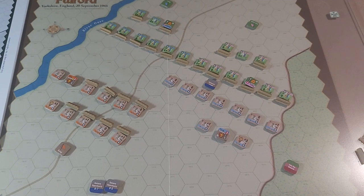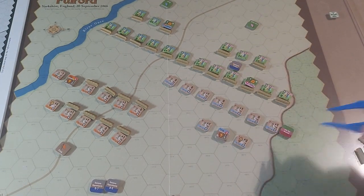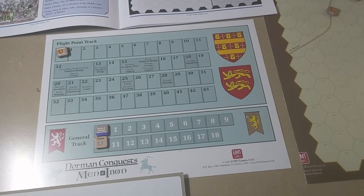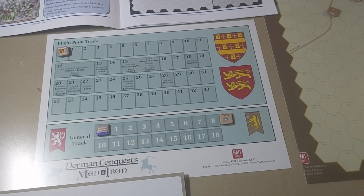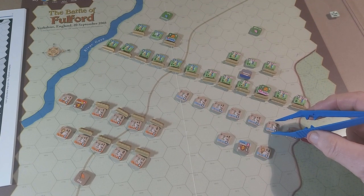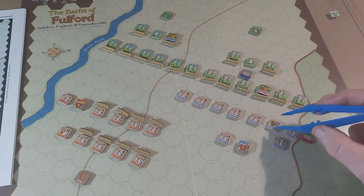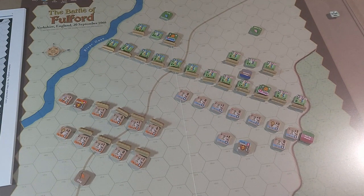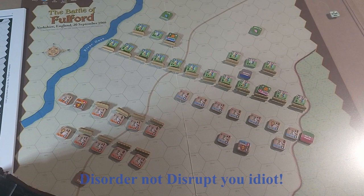The Saxon player is going to pass, which means the timer drops down by one. Then we go back to the Norwegians. They're going to try to play a crafty game — they're going to move one of the pikemen back to allow the archers to go forward. The archers are going to open fire on one of the pike units in an attempt to disrupt it. We'll put the dice tower back in.